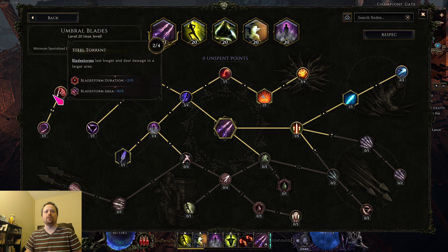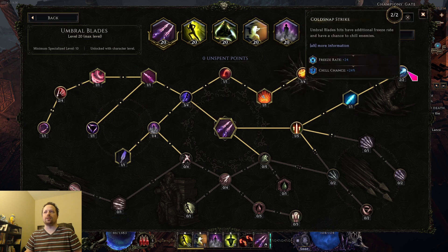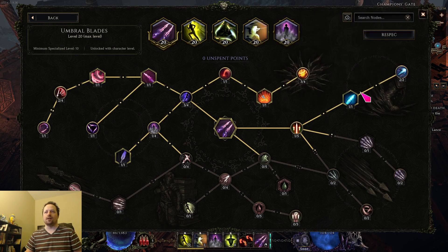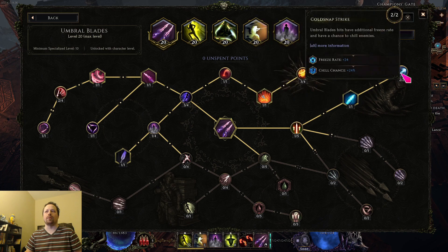It doesn't really matter which order you do those last nodes in — it's kind of a playstyle thing. The last thing you want to do is the cold stuff at the end. It's not even really necessary; it's just that there's nowhere else where points really help. And if you are playing the low health build, this does gain you a bit of ward by freezing stuff.